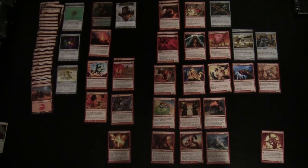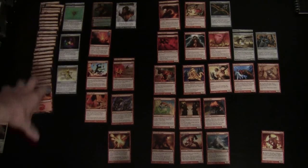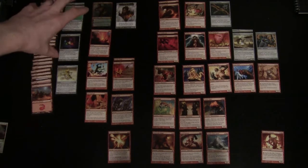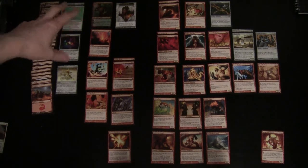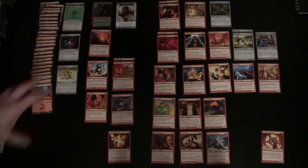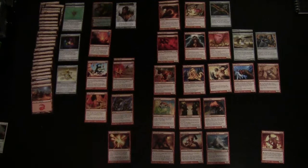I've divided this up very similarly to the way I divided the Venser deck. I've got my mana base over here along with some land fetching cards, my planeswalker, some direct damage which also doubles up as removal, and then my creatures organized by mana cost, plus some equipment as well. So let's just go through this deck.